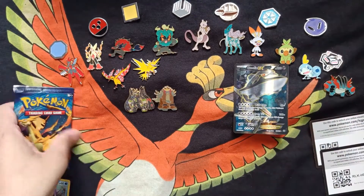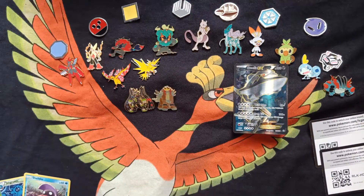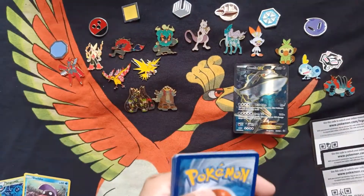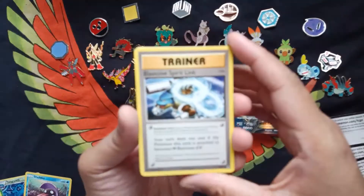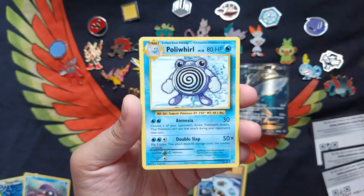X and Y Evolutions, which is probably one of my favorite packs now. The pull rates I've been getting out of this — I'm extremely grateful and thankful for. Once you get that first Mega from that set, or even one from the base set that you really like, it's really awesome. You just want to get more and more. So maybe I'll try to get an X and Y Evolutions box down the line.